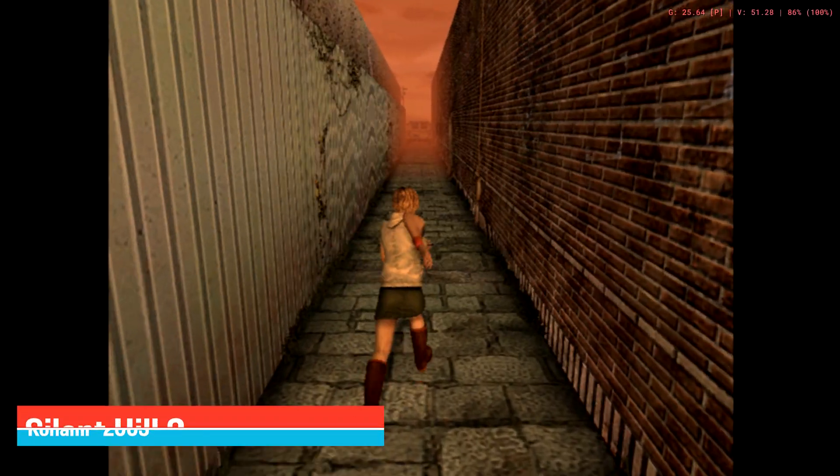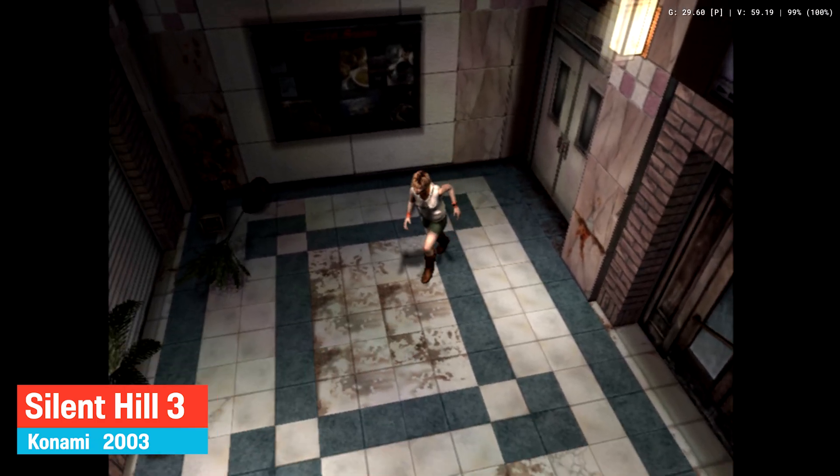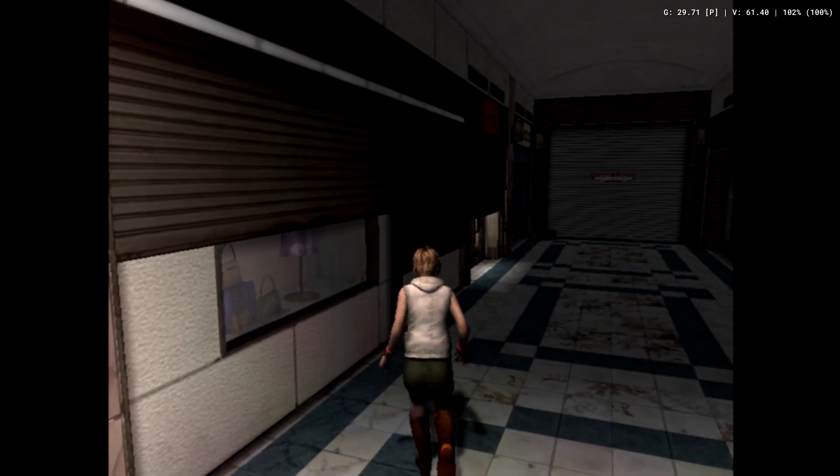Konami released the sequel Silent Hill 3 in 2003. Unfortunately, this doesn't run as well as Silent Hill 2 and there are some major audio stutters here and there.